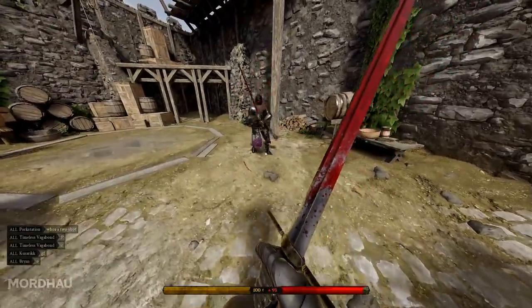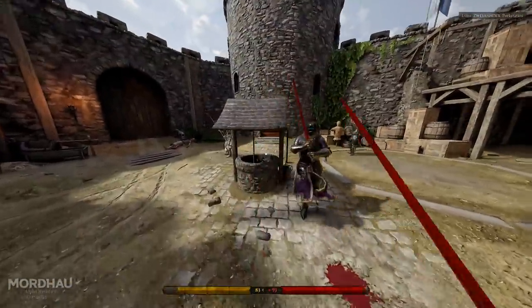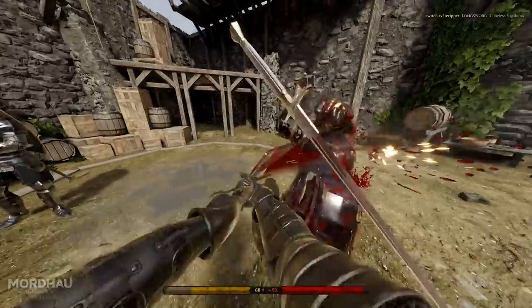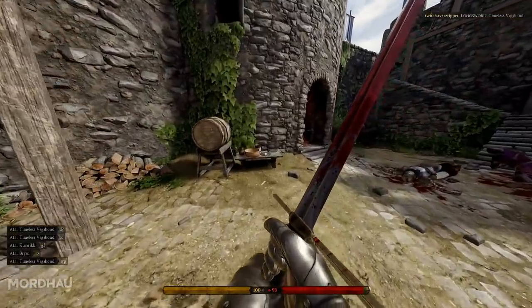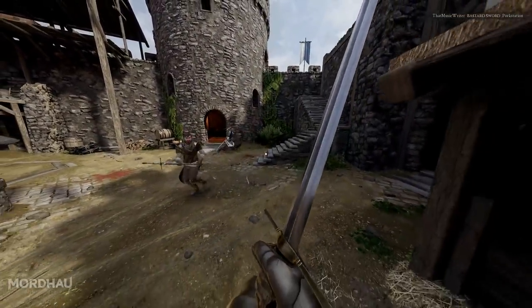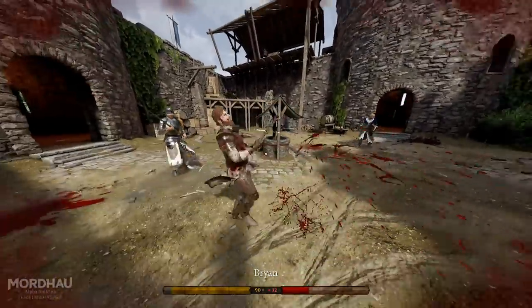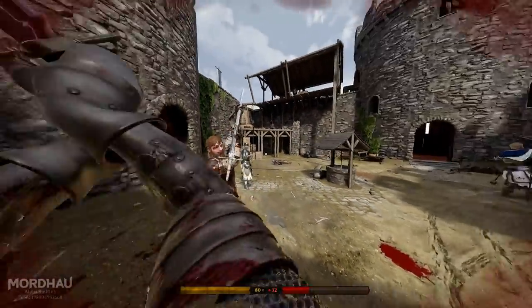Some of you might be wondering where drags fit in with all this morphing. Drags are alive and well in Mordhau, however they're a lot harder to pull off. As you just saw, I did one as a result of a morph, and in doing so I was able to get past my opponent's block and kill him. In yet another fight where I don't have the initiative, I win as a result of a well-placed morph in just a few seconds because of an early parry.